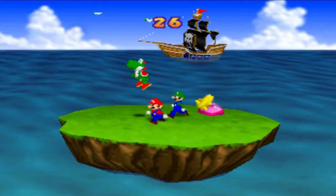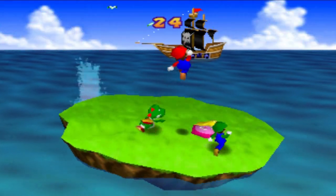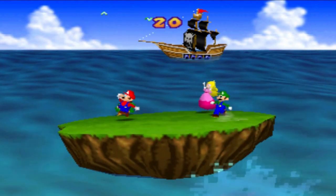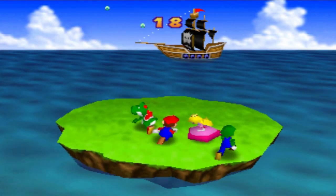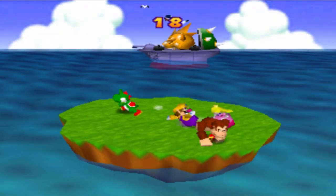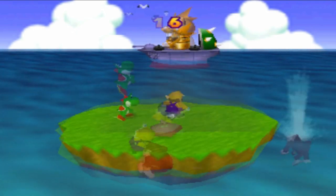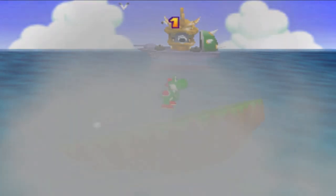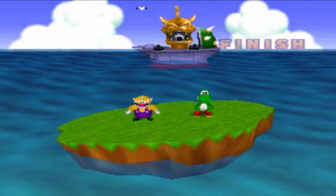Bombs Away is a four-player minigame where the players dodge cannonballs on an island. Cannonballs that hit the island stun the players for a short time, and the last players standing on the island are the winners. In Mario Party 2, Bullet Bills were added that home in on the island. At the end of the minigame, a Bowser missile is shot at the island with a very large blast radius, and all players remaining are the winners.